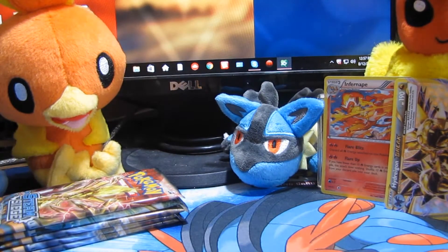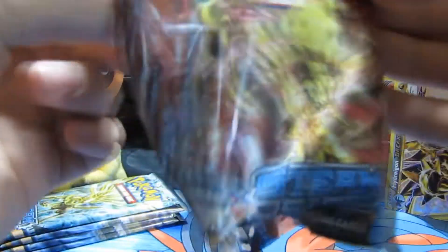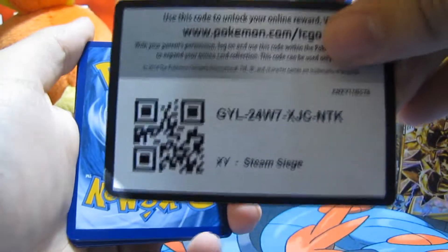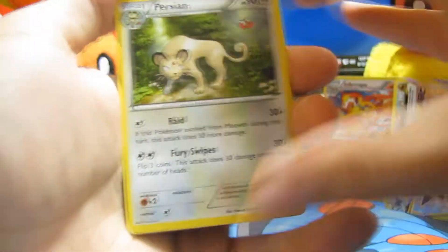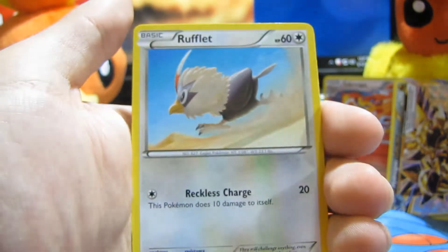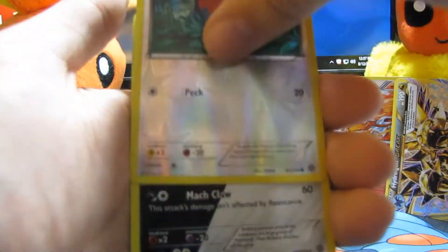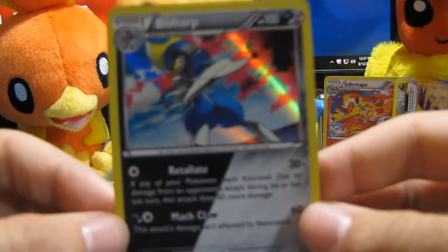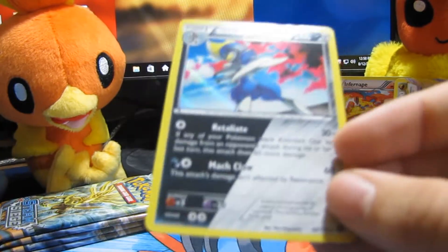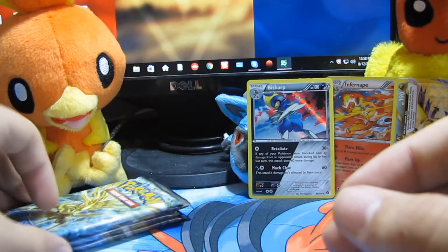So far we've opened three packs and gotten two good cards. We still have five more packs left. Let's open this Yveltal Break pack — maybe we can get something cool, there are some secret rares in this set. We start off with Persian, Hawlucha, Clauncher, Shellos, Rufflet, Chimchar, Dino, Fletchling, and our final card — oh my god, we got a holo! A double energy dual-type card, dark and steel. That is awesome. You're going back here with Lucario, Infernape, and Hydreigon.